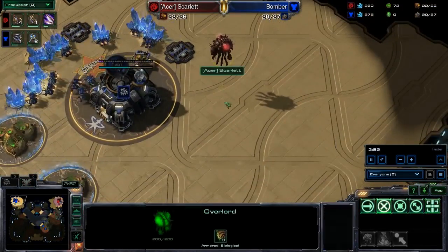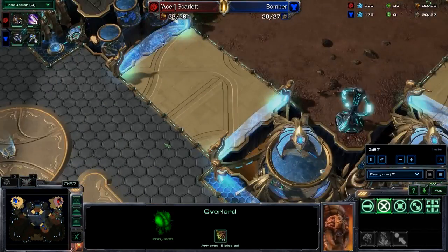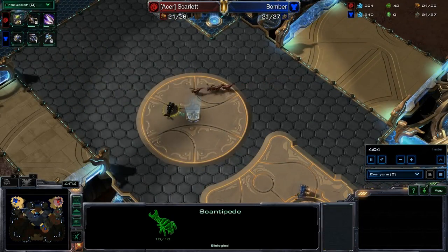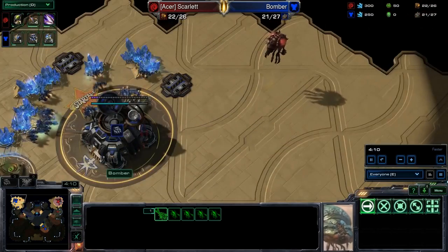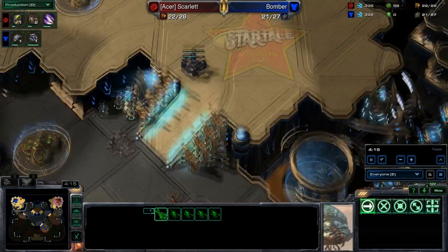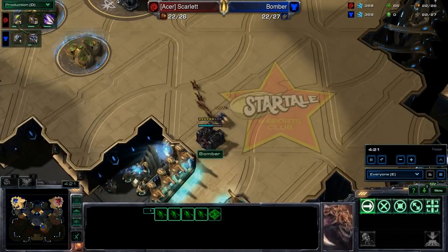Plus, if she didn't know already, she has an Overlord over here in the top left-hand corner, so she sees that there is nothing over here and she's got to know that something funky is going on. Her way of dealing with this is to send these Zerglings — basically saying, hey Bomber, if you're going to proxy me, I know you don't have any defenses back home, so I'm going to send some Zerglings over to your base. What are you going to do about this?